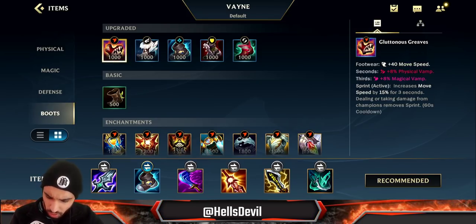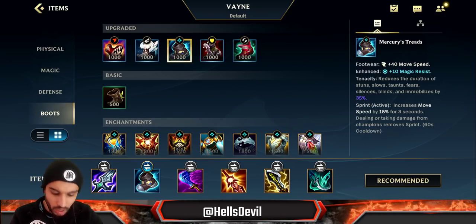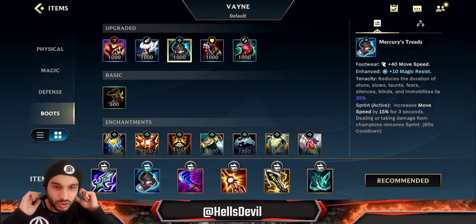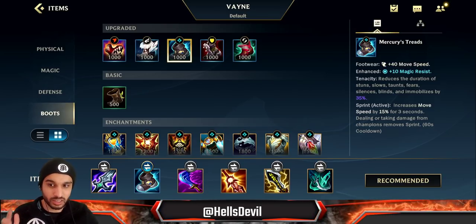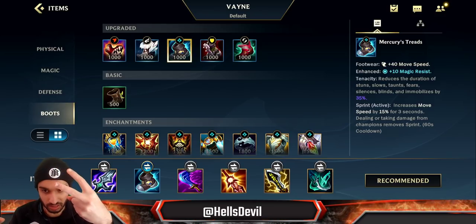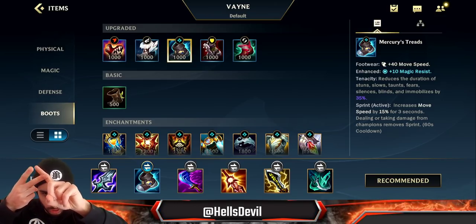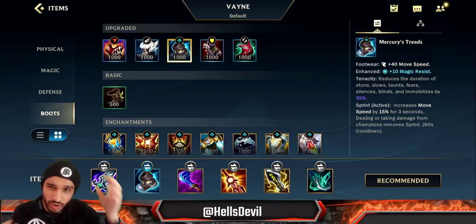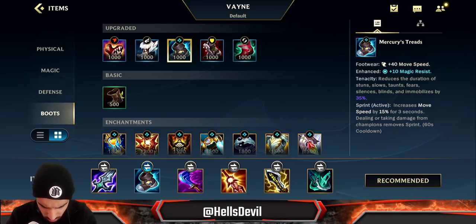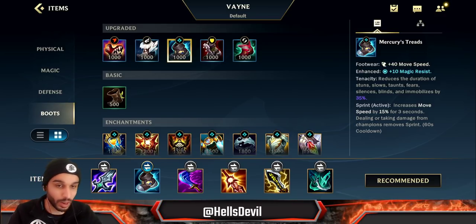Which boots do you want on Vayne? Mercury's Treads are generally going to be the best. If you're against a lot of CC, Vayne really struggles against CC — that's basically the only thing that can hold her back, along with burst damage. If the enemy has a lot of CC, like a Twisted Fate (who is a hard counter to Vayne by the way), you want to get Mercury's Treads.